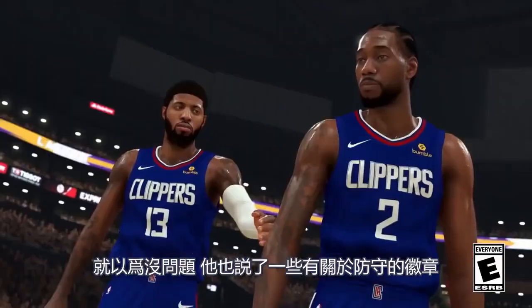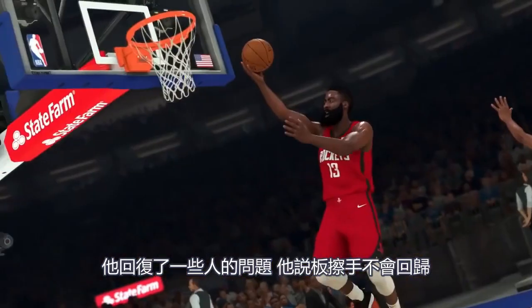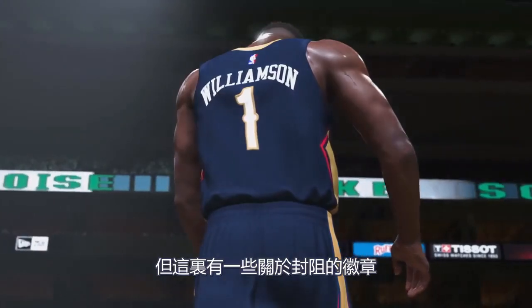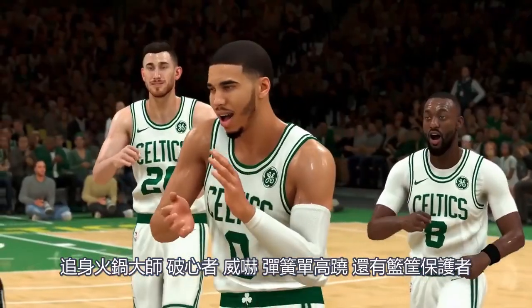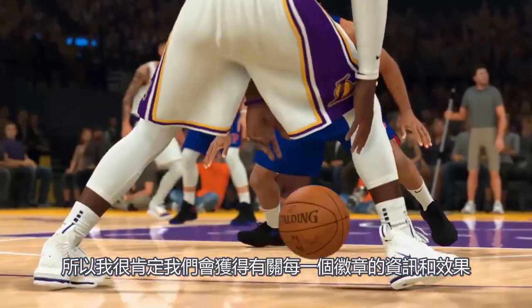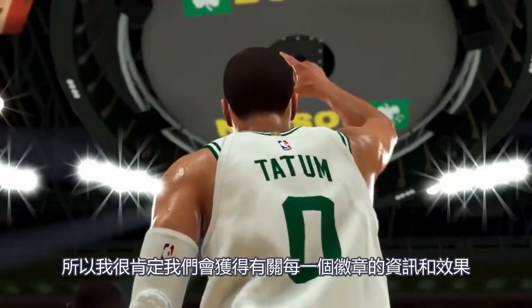Then he also talks about some defensive badges. He replied to somebody's question and said that Eraser is not coming back, but here are the blocking related badges: Chase Down Artist, Heart Crusher, Intimidator, Pogo Stick, and Rim Protector. So very soon we're going to get information on exactly what each and every one of these badges does.